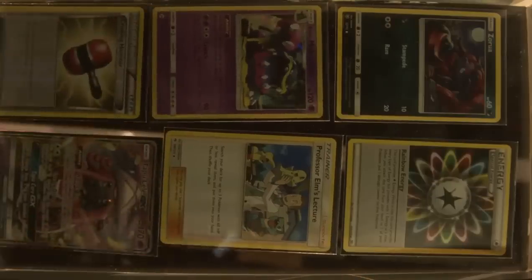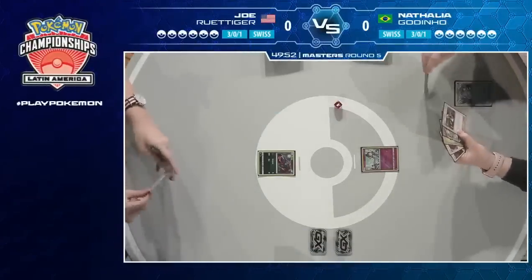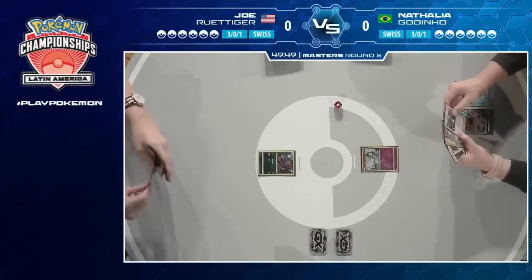Nine Tails list. Seeing a Max Potion is a hint towards something like a Decidueye, but can't confirm that just yet. We're going to see Joey playing what looks to be a Zoroark control deck, similar to what we saw Caleb playing earlier in the day. This is going to be an interesting matchup. It is Gardevoir GX versus that Zoroark control.